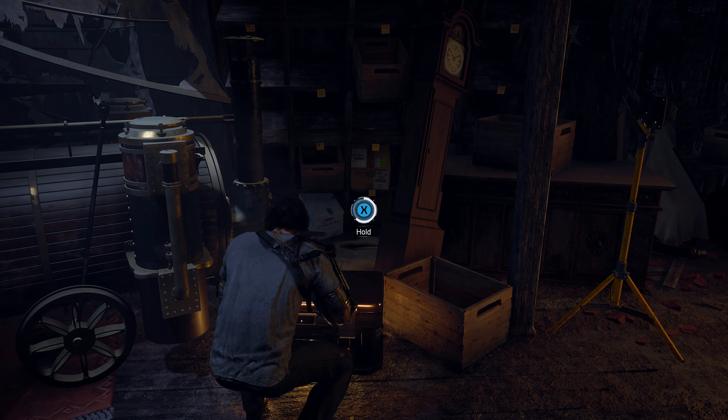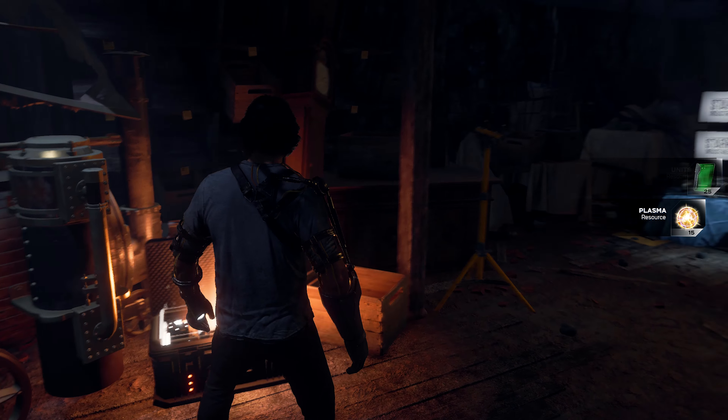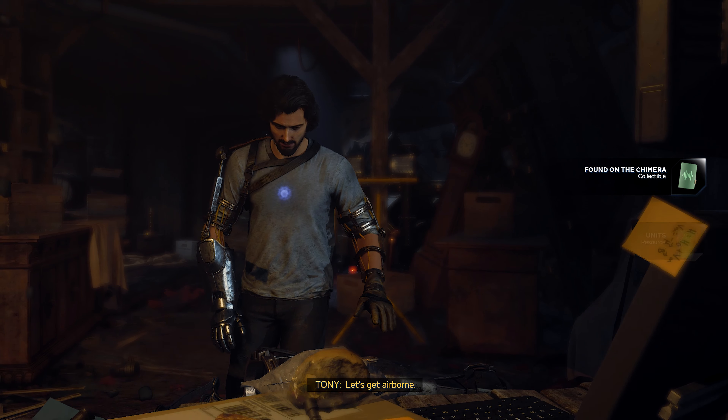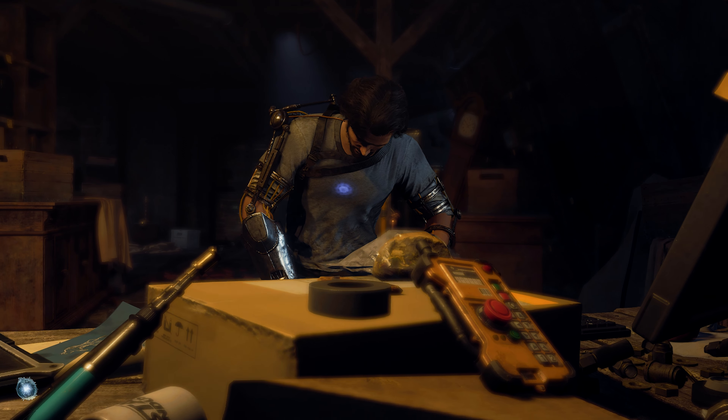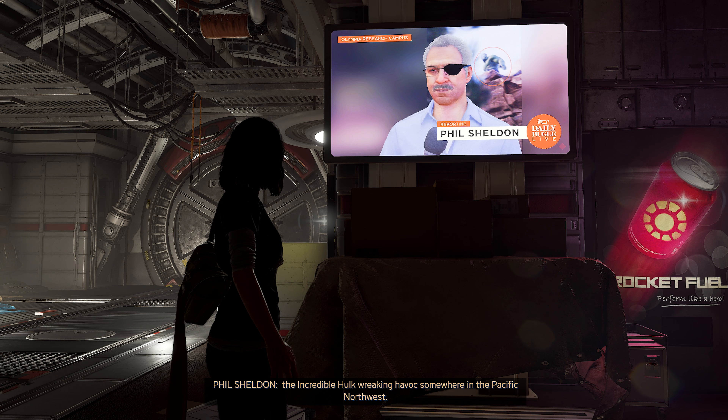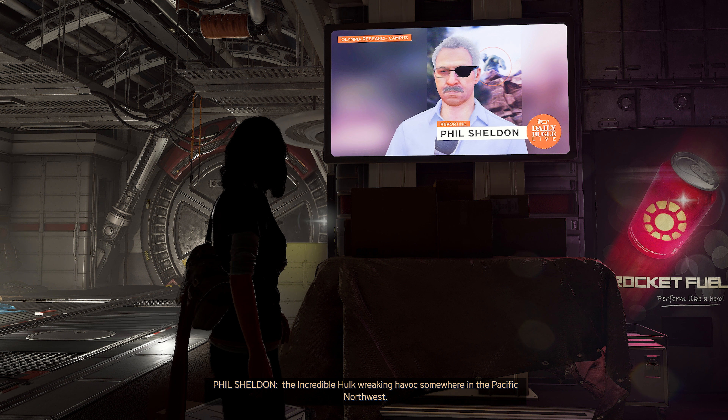A little further on, you have to help Tony find his makeshift Iron Man gear. It's during this scene that you can spot an almost blink-and-you'd-miss-it business card advertising Alias Investigations — the detective agency owned by fellow Marvel hero Jessica Jones. We do see references to other businesses in the Marvel universe in this game, particularly the Daily Bugle, but this one was well hidden enough to warrant a mention.